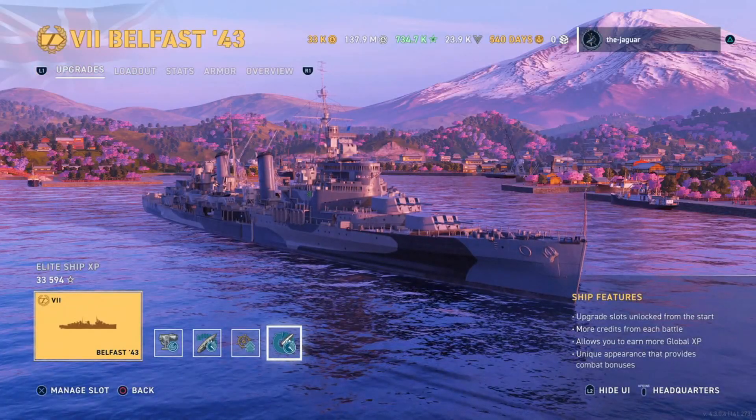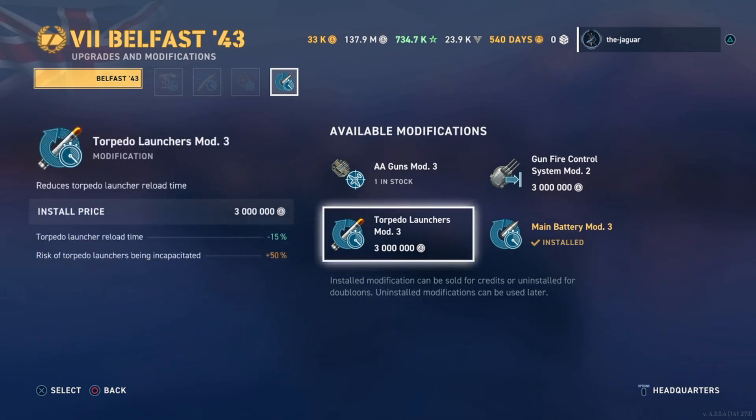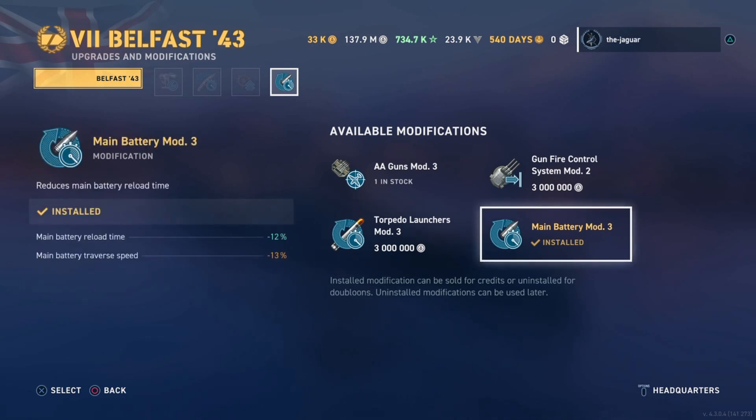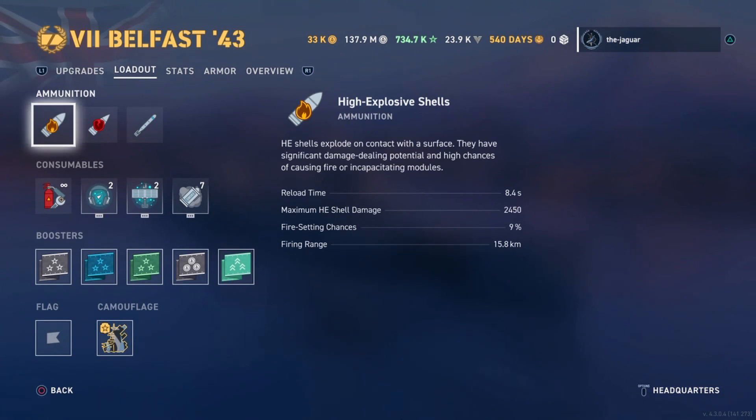Upgrade slot 3 is Steering Gears Mod 3: rudder shift time is improved by 40% and repair time by 80%. The last upgrade is Main Battery Mod 3: main battery reload time is improved by 12%, but main battery traverse speed is cut by 13%. I may go with a quicker torpedo launcher reload time instead, but torpedoes are really a secondary defensive component here — unless the Torpedo Safari skill is added — so for now I've gone with Main Battery Mod 3.